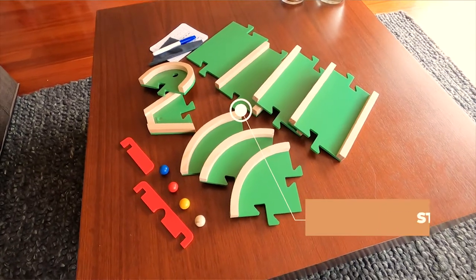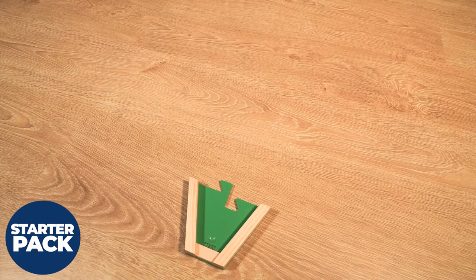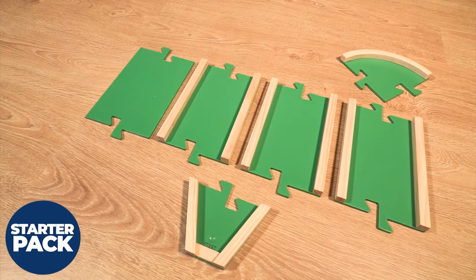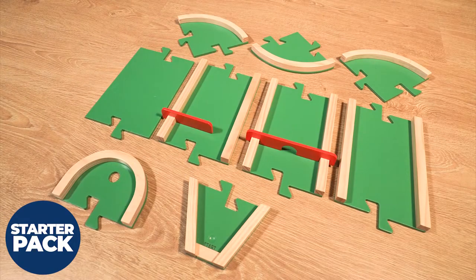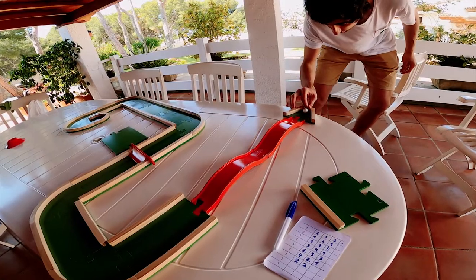With the starter pack you can build more than 100 different hole combinations. It includes a start, four straights, three curves, the finish, two obstacles, four bales, and the scoreboard.